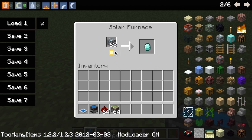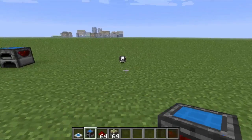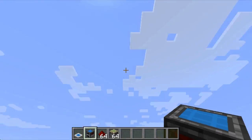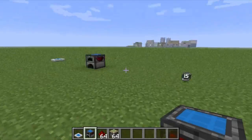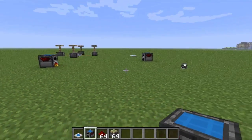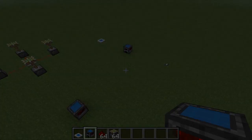Coal would be good because it actually works at night, but whatever. And the light detector, like I said, just tells you how much light is in the sky and if your stuff is still being powered. That's the Solar Energy mod, guys — I hope you enjoyed, and thanks for watching!